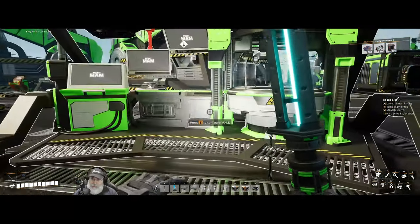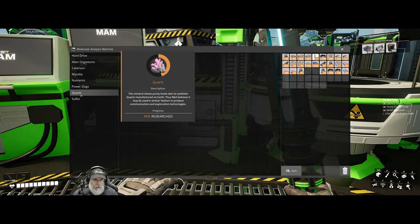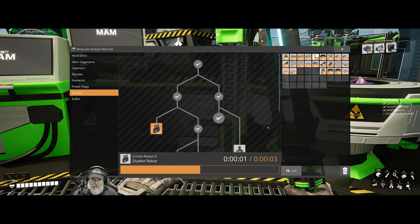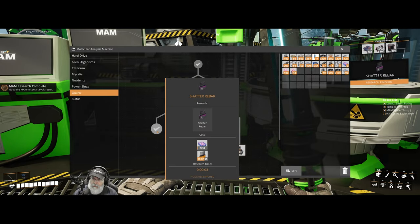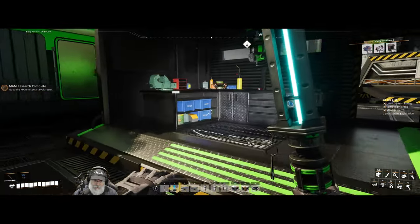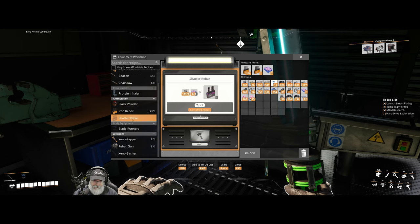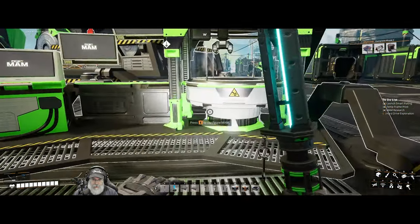Alright guys, we're back. I have everything I need to research the Explorer. I also made up the stuff to try these shatter rebars - my guess is that these are kind of like a fragmentation situation. We can try those out in our rebar gun. To make those we just need rebar and more crystals. Now let's go to quartz and research the Explorer.